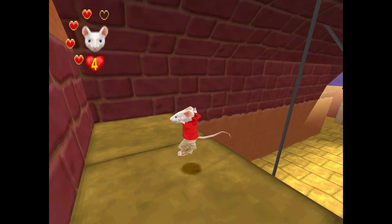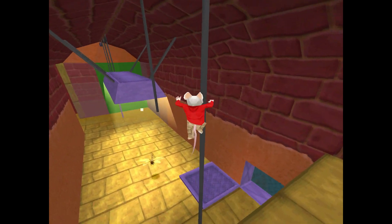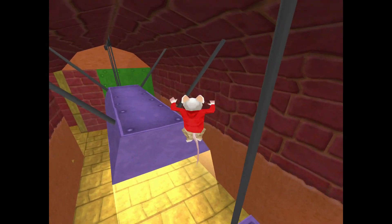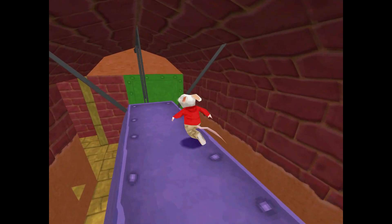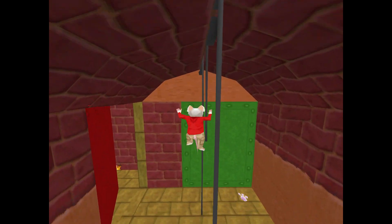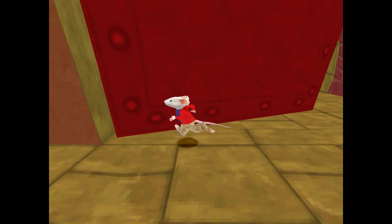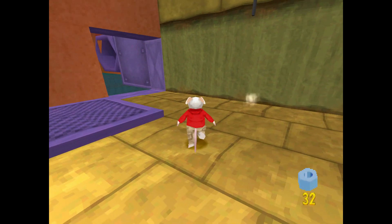I couldn't believe this when I made it here for the first time in this prototype — you literally have to jump from pole to pole, and sometimes it can be difficult. In the full game, this light is just extended and you run along it. But here you had to do more pole swinging and jumping to the next one. Super interesting difference.